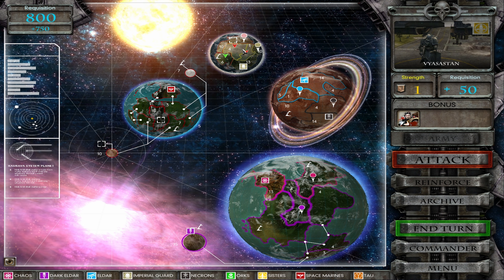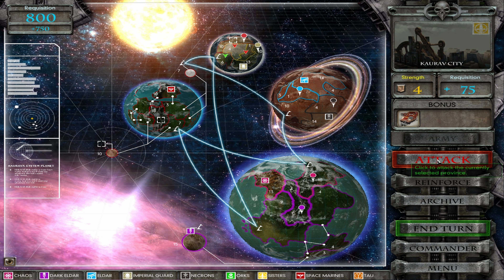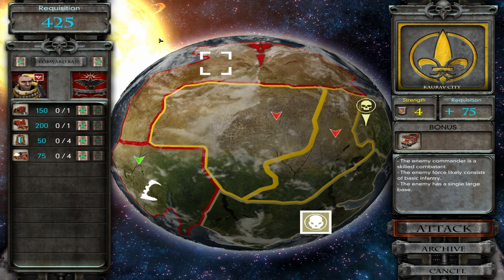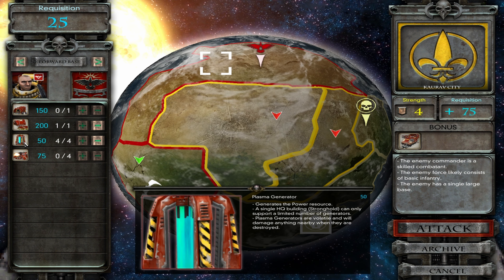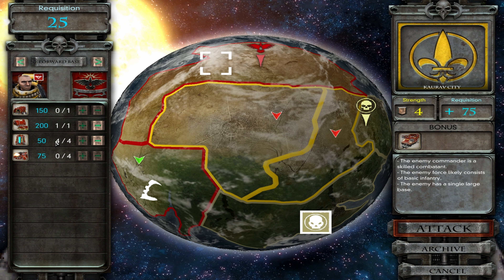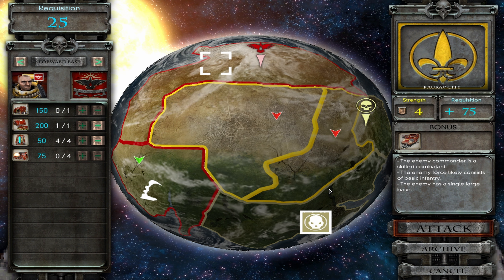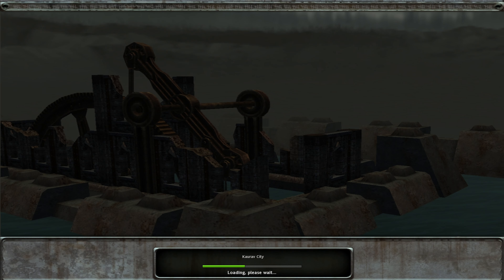We're going to, first of all, try and take Karuba City and then Vyassastan over the next couple of attacks. Let's first attack Karuba City. We've got our Hologuard options, but now we've got the new forward base options. We can come in pre-built, and we're going to choose plasma generators. We can build an armory ourselves, particularly as we've already got the chapel barracks. Having four generators from the start will improve our logistics significantly. One single base — I'm not expecting a huge amount of difficulty in this one. Should be fairly straightforward.